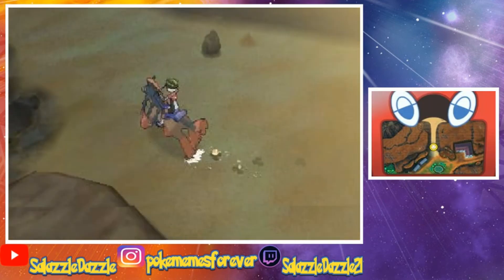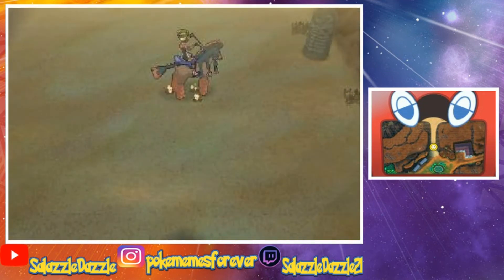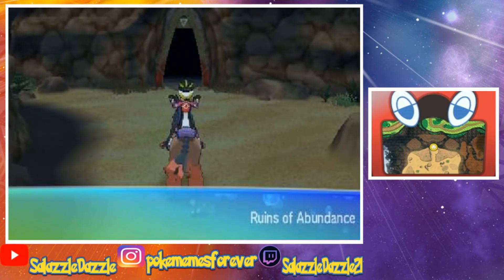You see how it looks slightly a little different? And you see the little marker thing right there? That means we're close to finding the Ruins of Abundance. We should be about to walk in once we go up again. And here we are — the Ruins of Abundance. We found it. Pretty quick.